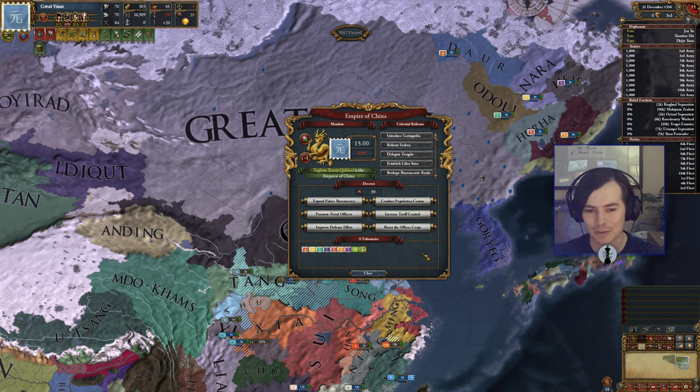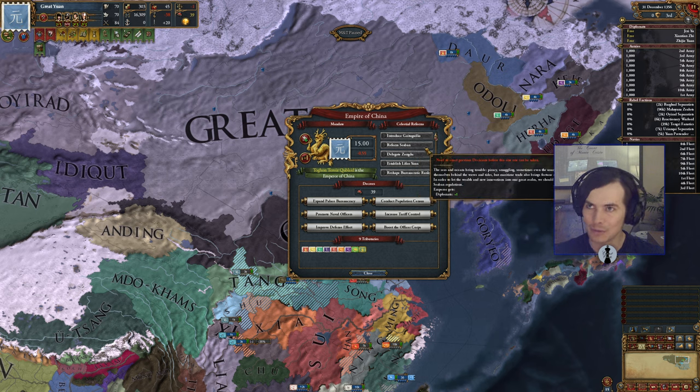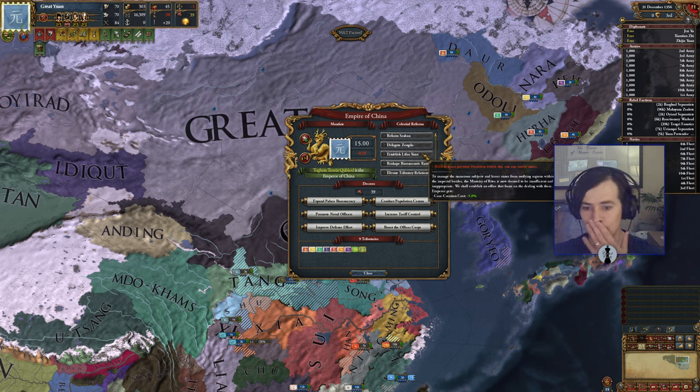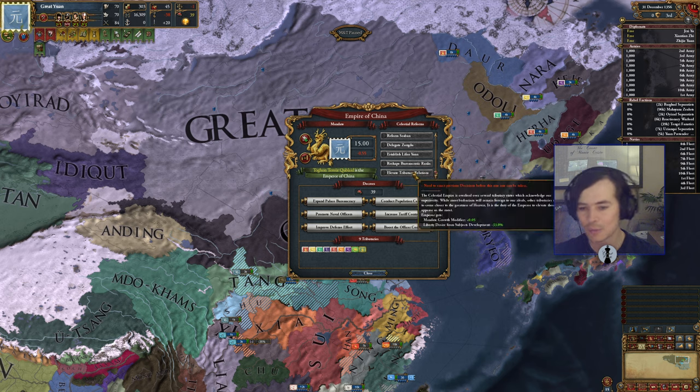All I've done is added them back in and nerfed basically all of them. For example, this one used to give you 5% trade efficiency — there's very little trade efficiency available in MNT because they don't like magic money, which trade value money kind of is — so I've got rid of that. I've tweaked this one to go from 10 to 5 core creation costs. Same for this one. I've tweaked a bunch of it just to nerf it. And on this one, it used to let you spend Mandate to turn tributaries into vassals — I've just deleted that. I think that's overpowered, especially for the size of tributaries you can get in MNT versus vanilla, which is insane. So I've nerfed that.